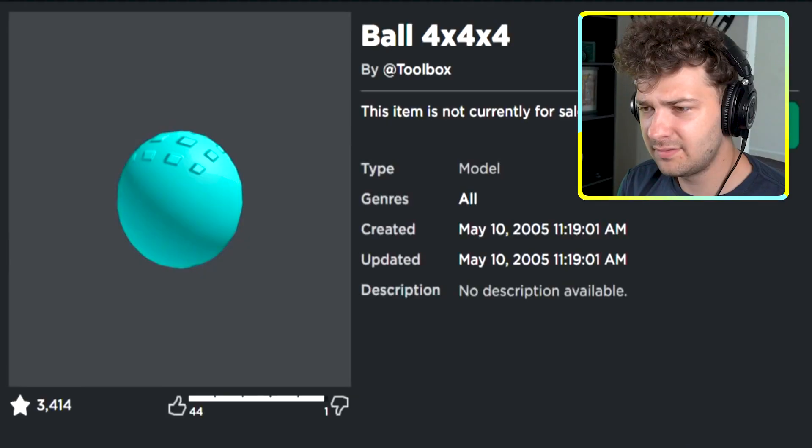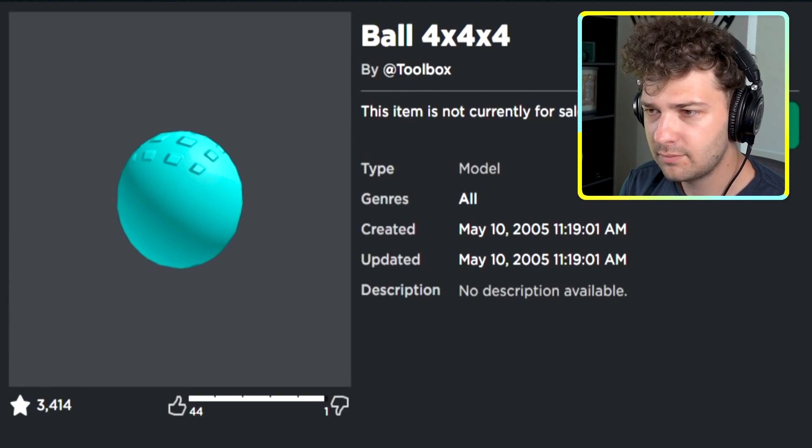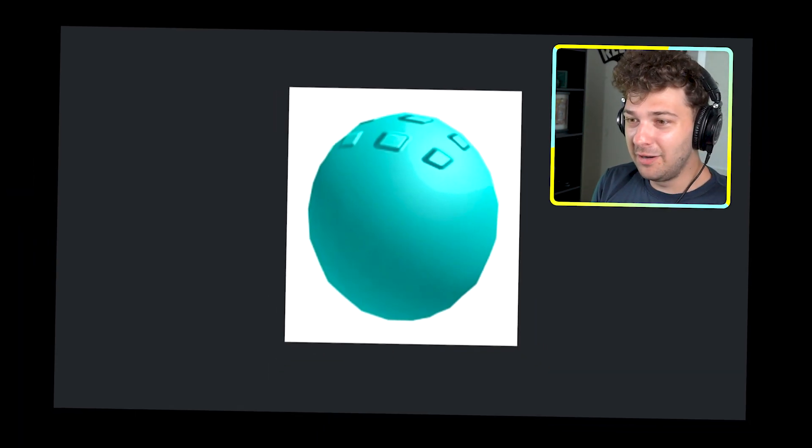The phone number for the Model Ball 4x4x4 created by Toolbox on May 10th, 2005 has changed four times. Here's what it looked like in 2005. It's evolving — by 2010 it became a Lego.